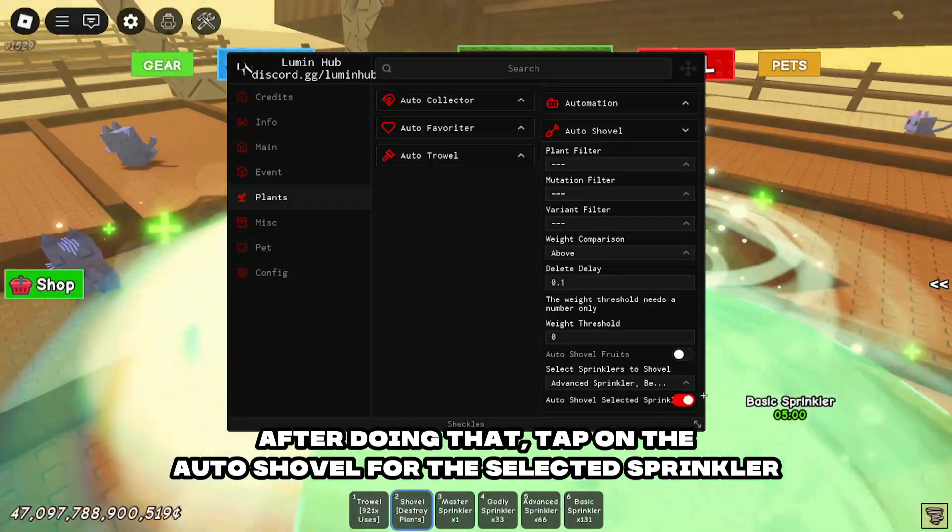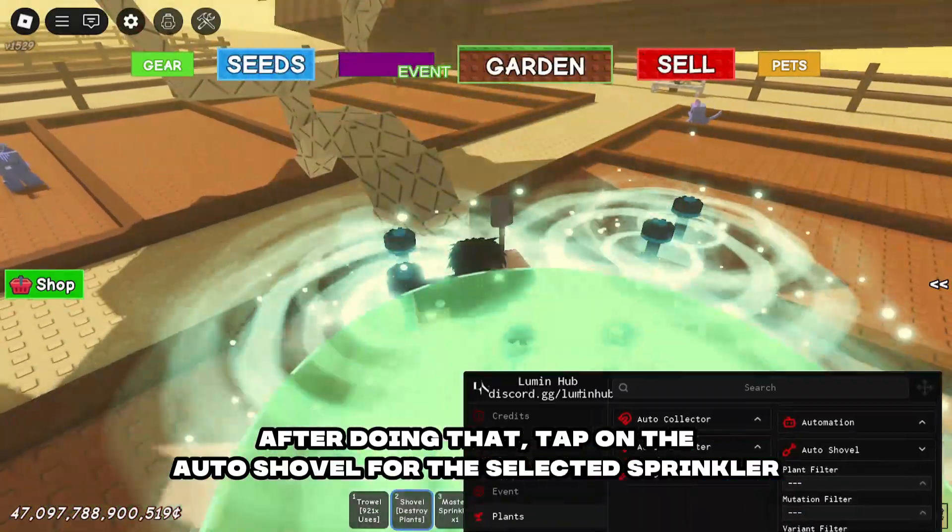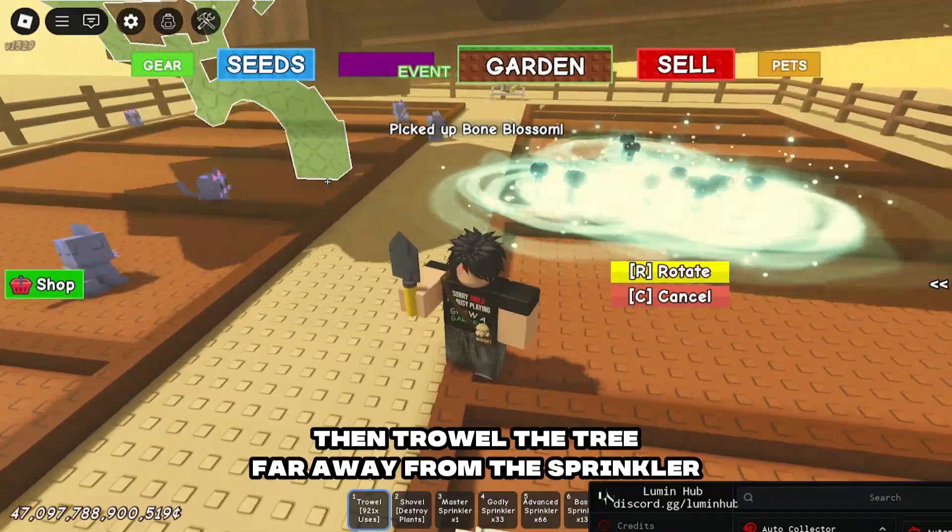After doing that, tap on the auto shovel for the selected sprinkler. Then trowel the tree far away from the sprinkler.